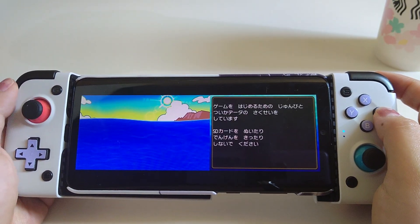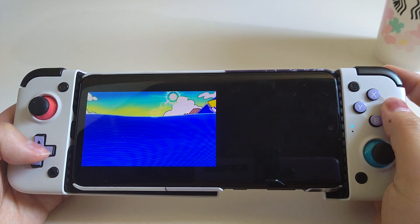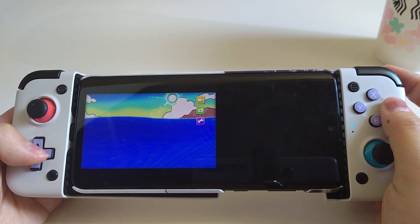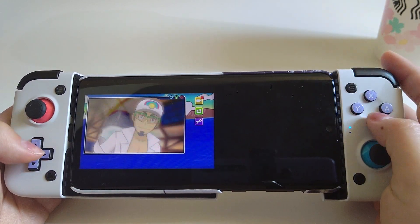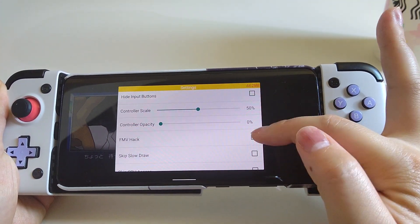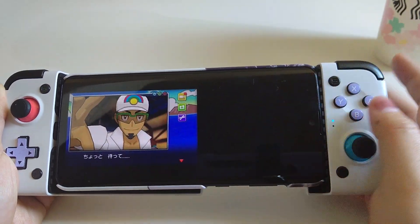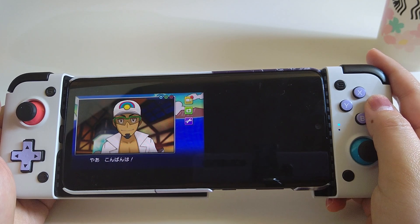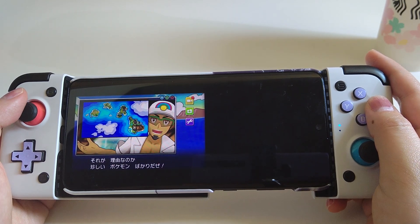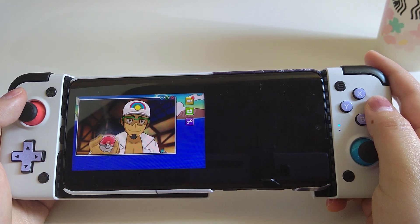Let's head to Pokémon Ultra Moon to see the difference. It launches well and sounds smooth at the beginning, but there are some slowdowns when 3D images appear. Now we go back to Settings, scroll down, and check the FMV hack. Just in this intro video you can already see some improvement. You can test it yourself to see the difference between having the FMV hack enabled or not — it really changes a lot.